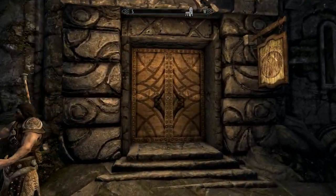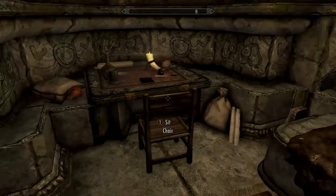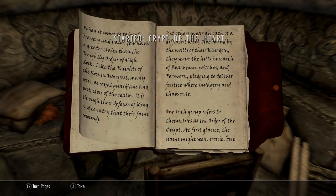Head to the inn at Marcaf. Take the first corridor on the right and open the first door — on the table there should be a book about the Crypt of the Heart. This will begin the Spell Armour quest.